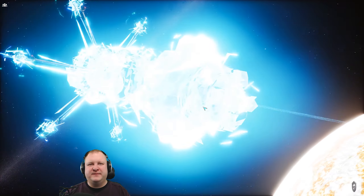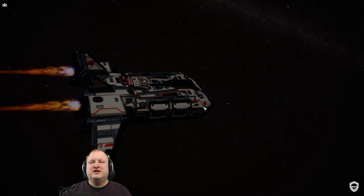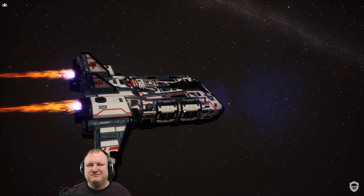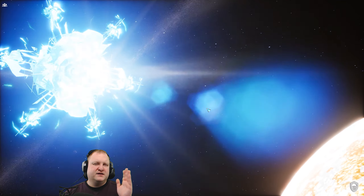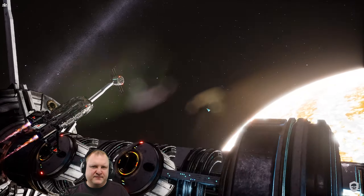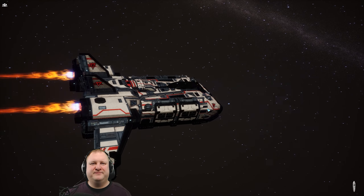So guys, if you have the same problem and just cannot find the Urban Mech K9 and you're too early in the campaign to get double heatsinks reliably — this is how you do it. In a nutshell: you find the Urby, buy the Urby, strip the Urby, sell the Urby, travel to the nearest star system, travel back to where you bought the Urby, buy it again, strip it, sell it, travel back and forth — and so on. That's the last time I'm doing it though — I don't want to go too crazy.